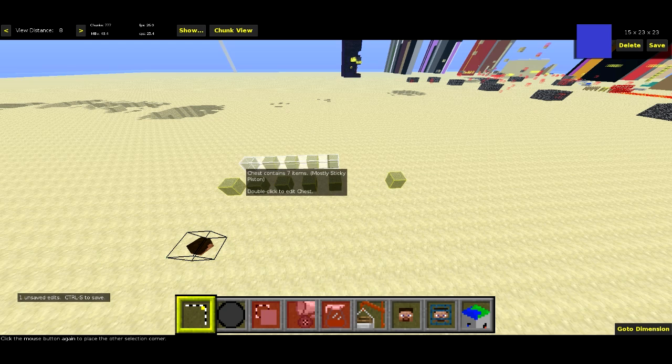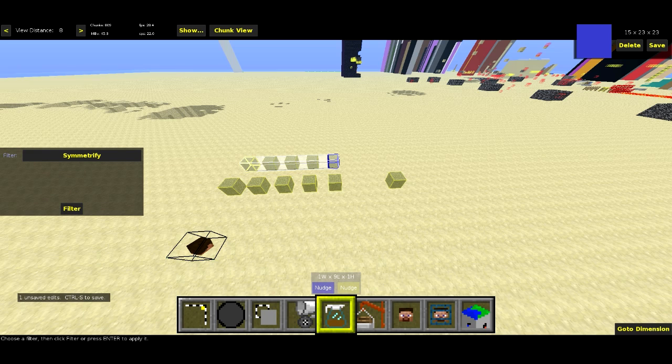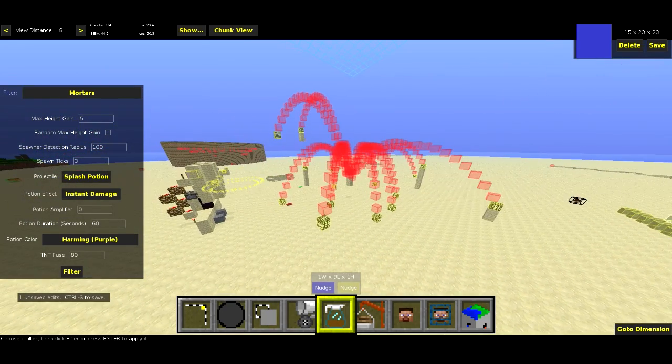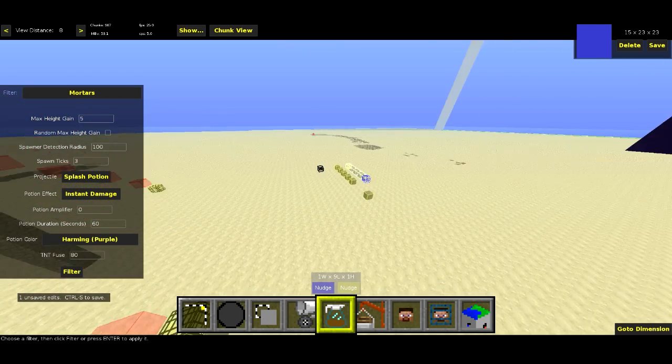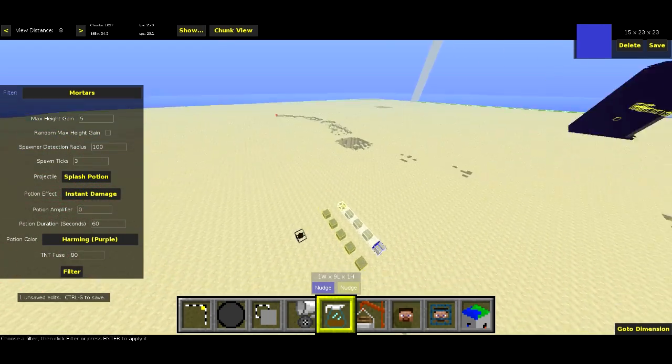The Symmetrify filter has no options. Let me show you the Mortars filter over here — there are some options. A lot of them are pretty obvious: what kind of projectile you want, what kind of potion it should be if it's a potion, and what the TNT fuse is. There is a max height gain option — that controls how high you want the projectiles to fly, which is why a lot of these projectiles are peaking out at the same height, letting you control how much of an arc there is. If you check the random max height gain button, that will create a random max height gain between one and the number you put in above.